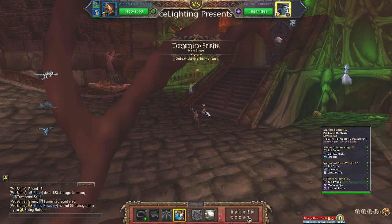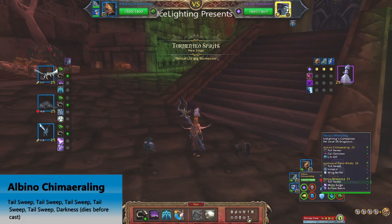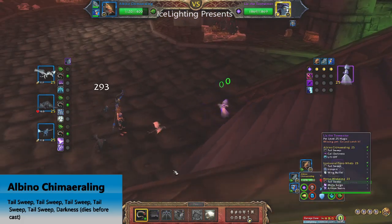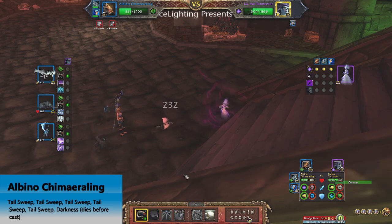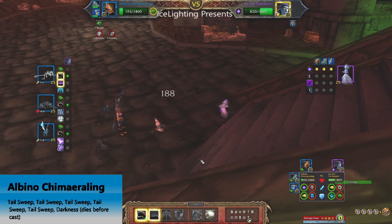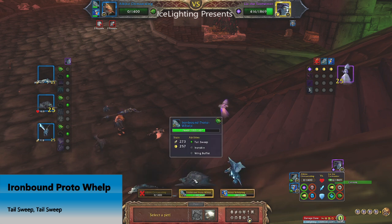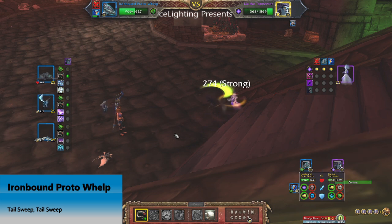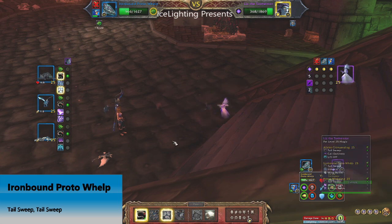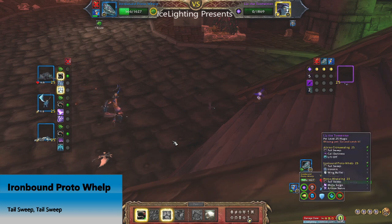The final boss of this area is Liz, and we need pets with Tail Sweep because it does an awful lot of damage. I'm doing Tail Sweep repeatedly. If I timed it right I could have got a Darkness in there too before my first one dies, but it doesn't really matter. This one will go down really easy as long as you have Tail Sweep. I brought in another Dragon that had Tail Sweep — just two more Tail Sweeps and Liz is dead.